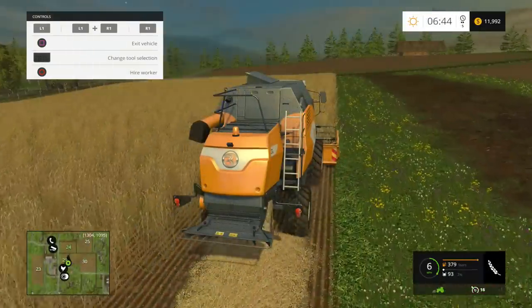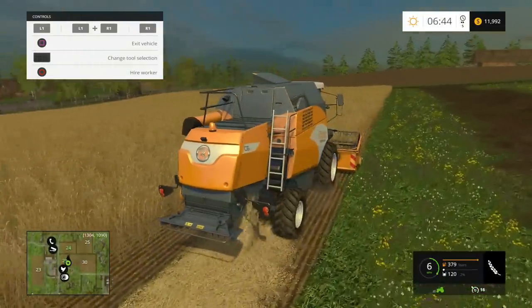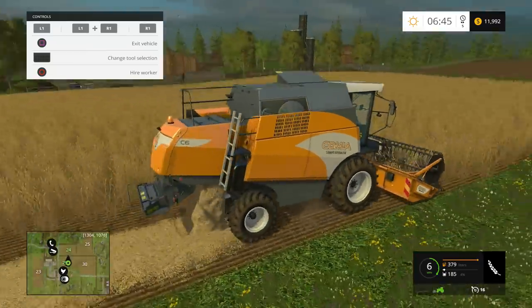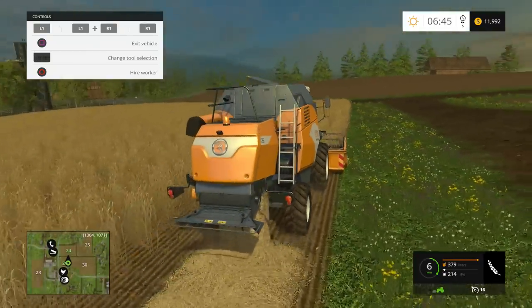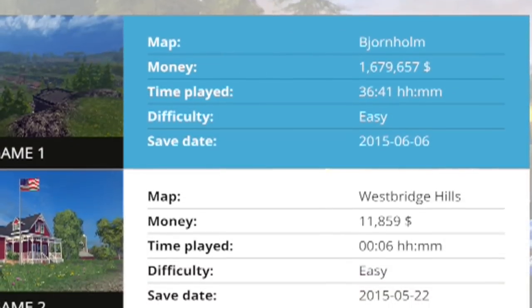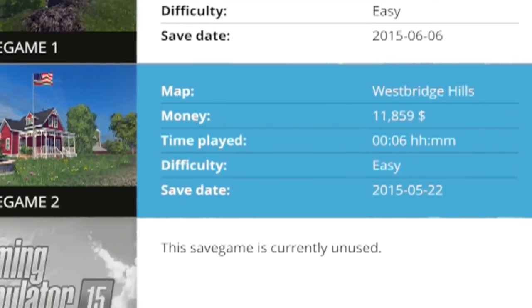In Farming Simulator 15, you farm. There's really no main story or objective outside of making money — you simply farm. And believe it or not, that's a lot more complicated than it seems. You've got two main maps to choose from: Bajornholm, or however that's pronounced, and the good old USA.